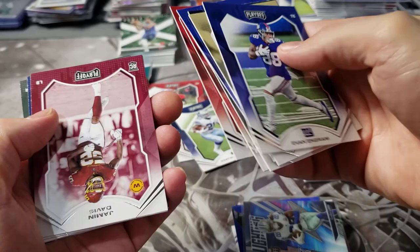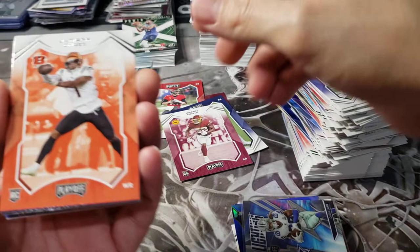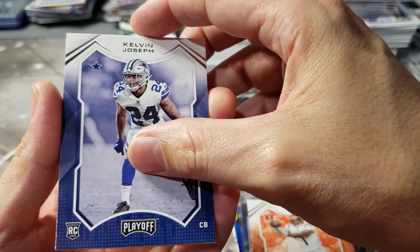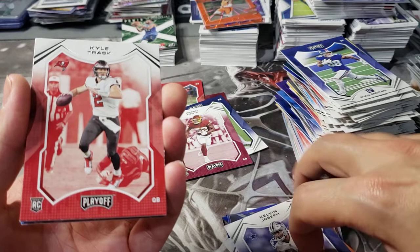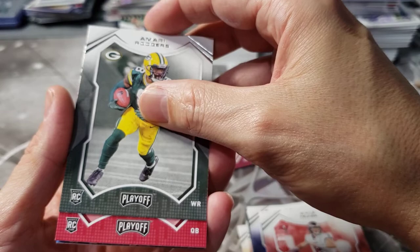The Chicago Bear colors - oh, Jamar! See, we got a good one - Jamar Chase! Kevin Joseph. There we go, that's a QB! We got a QB but he probably didn't even sniff the field. Wide receiver Amari Rogers. A pack with two QBs in it! Trey Lance! Oh, we got the green Trey Lance - that's awesome!